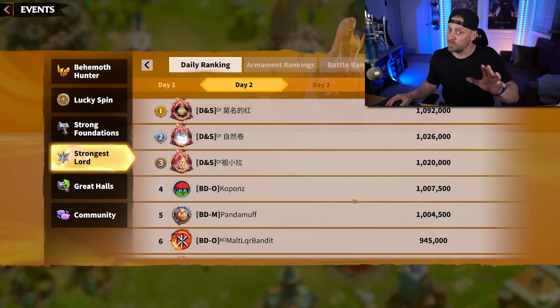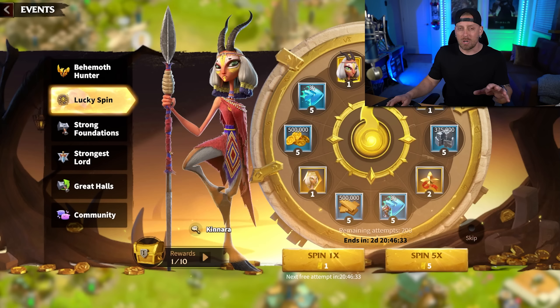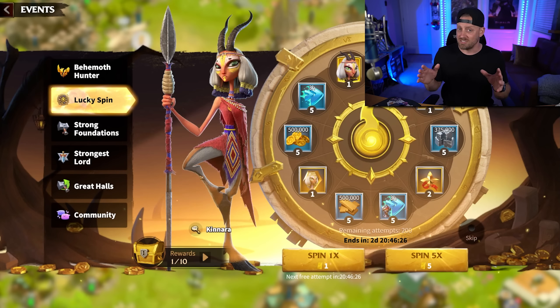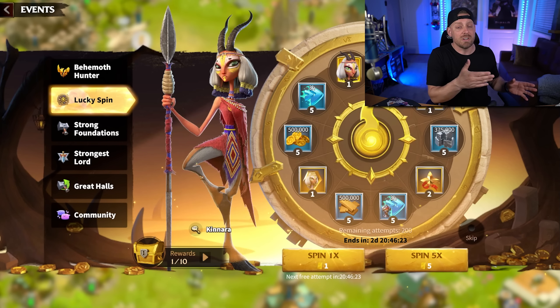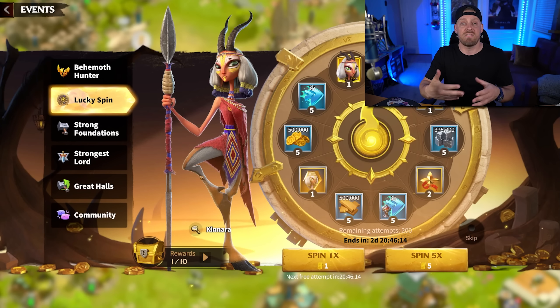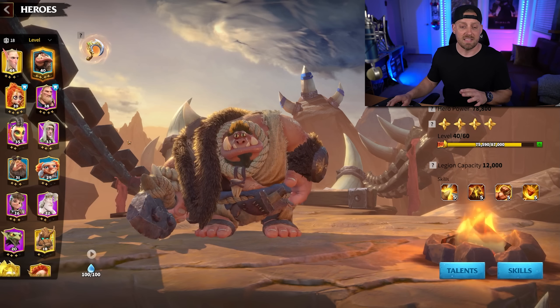Some legendary heroes only come on the wheel — Kanara is one example. You get a free spin per day, and I actually got one of her tokens. Really try to unlock any heroes on the wheel, because sometimes when the wheel goes away, your opportunity to unlock that hero also disappears and may never come back. At least unlocking the hero gives you the ability to utilize them in some fashion in the future.